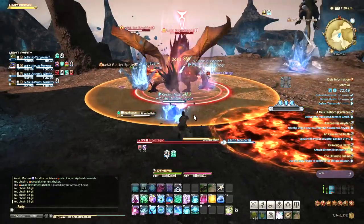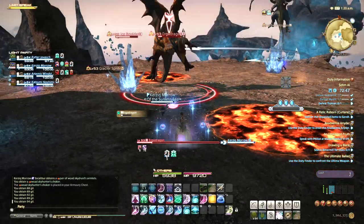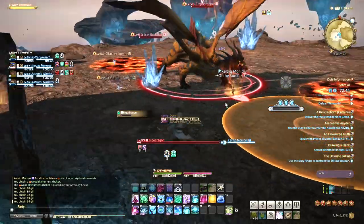After the second boss, you'll come to a room with both the Fire Drakes and the Ice Drakes at the same time. Again, I recommend taking out Ice Boulders quickly.